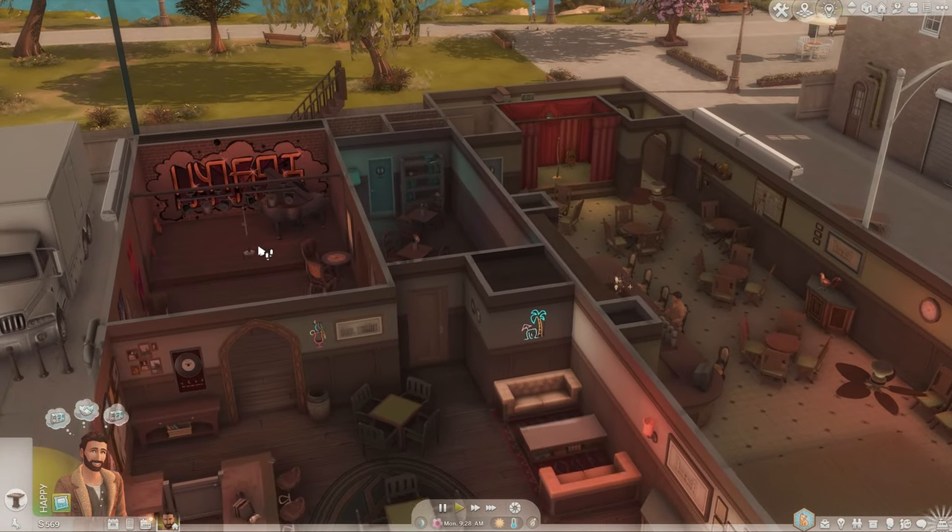Now we're at the church and wedding venue, and this is so pretty — such an elegant build. Over here there's a really cool long table with all these chairs for your wedding guests. Inside there are rooms — I guess you can have your sims come stay here for the wedding, like dressing rooms. Down here there's a bar, a little seating area, a waiting room type of thing, a dining room, and a kitchen. So beautiful. I love the colors they went with — everything is very neutral.